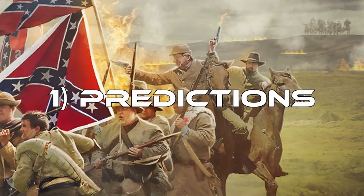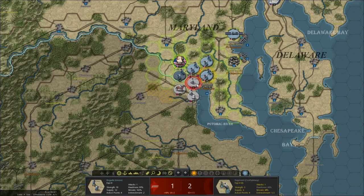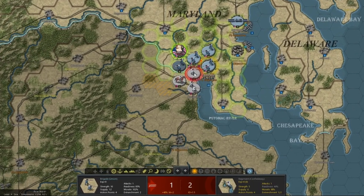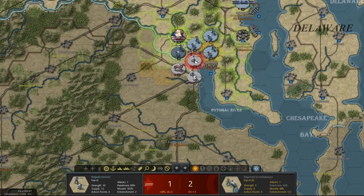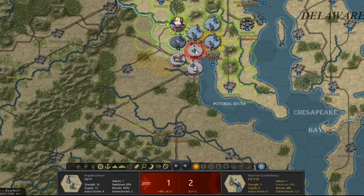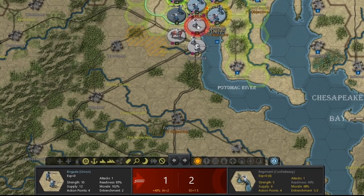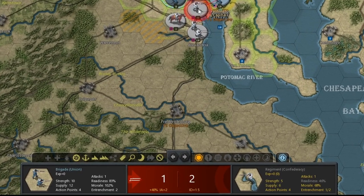Let's jump into the prediction. If you click on your unit and hover over an enemy, you can see the predictions of the combat result. The number on the left is related to my unit — the attacker, the Union unit. My attacker losses should be one, and the number on the right is the defender's losses, which is two. So if I attack, I'll presumably lose one strength and they'll lose two strength.